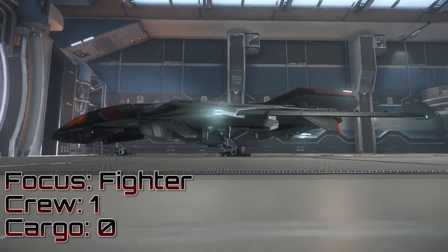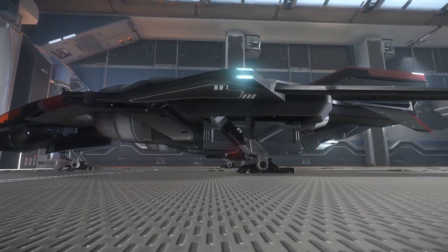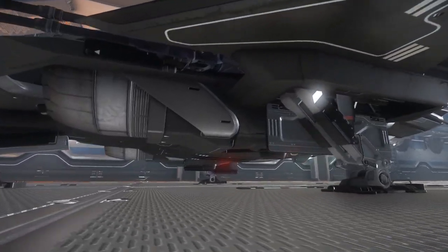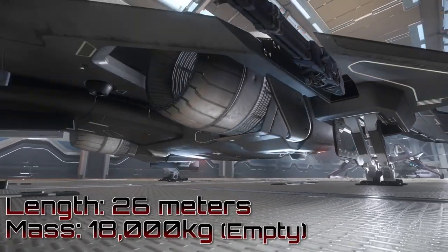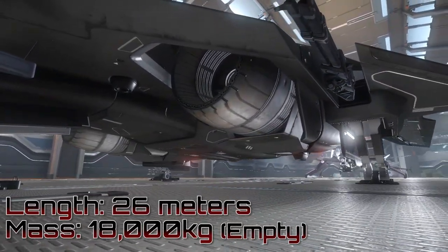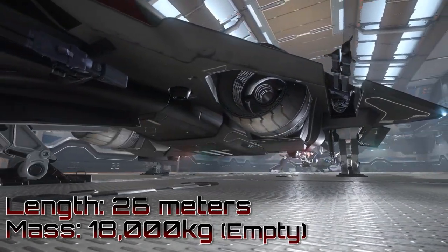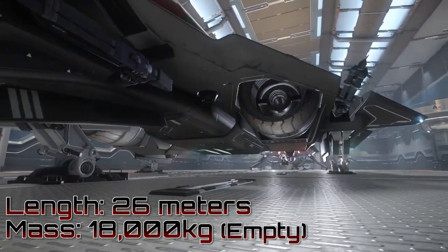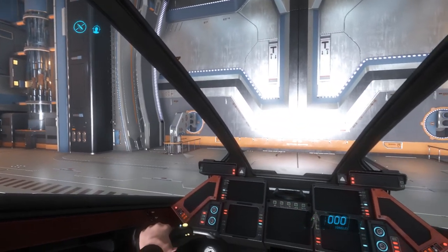The Sabre is a single-manned space superiority fighter. It has no cargo carrying capacity, no internal living quarters — it is a pure fighter built for one purpose. At 26 meters long, the Sabre is actually longer than an F-15 or F-14 in real life; it's longer than a B-17. At 18 tons, the weight very much matches the dimensions of a spacecraft this size.